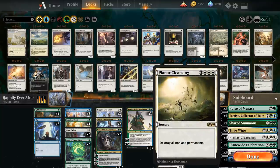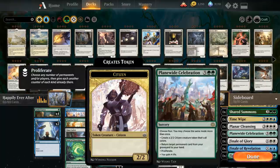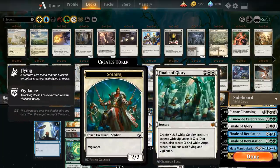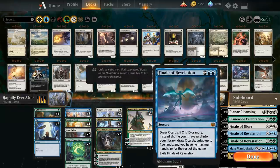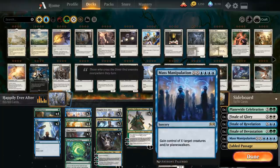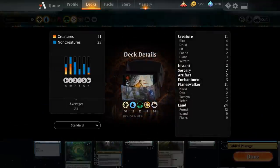Time Wipe as an extra sweeper, Planar Cleansing to clean up all non-land permanents, and the fourth Plain White Celebration which is probably what we search up most often. We also have each of the Finales: the white one can make lots of tokens as an extra win condition with Nissa mana, Finale of Revelation can draw tons of cards and shuffle our graveyard back against mill decks, Finale of Devastation can end the game on the spot, Mass Manipulation to steal the opponent's creatures and planeswalkers, and a Fabled Passage if we just need a land. So that's our deck — let's jump into some games.